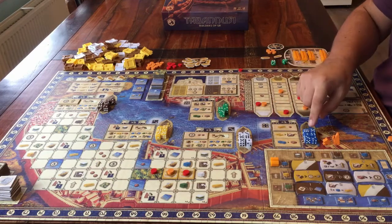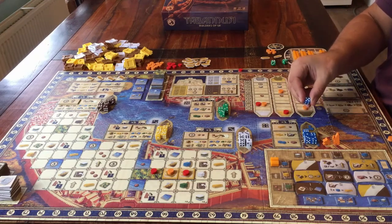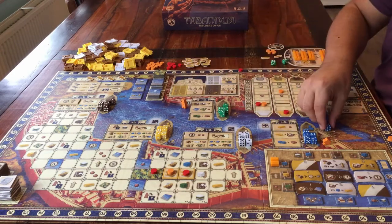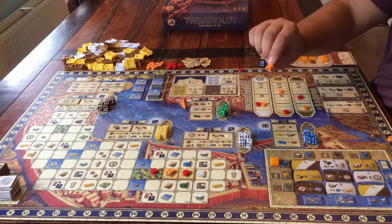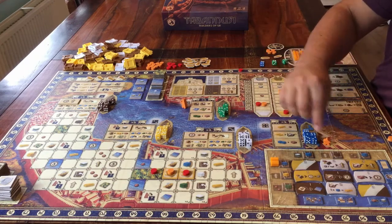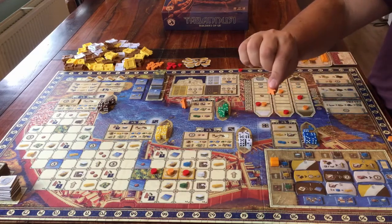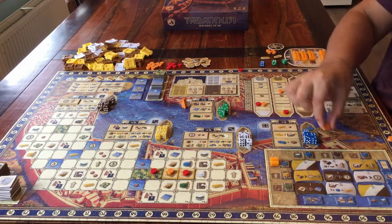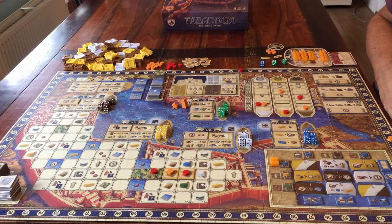When it's your turn, you do three things. First, you take one of the dice from the area where your own two player figures are and move the big one to another area. Second, you do up to two actions in the area where your small player figure is. Third, you move your small player figure to where your big player figure is.